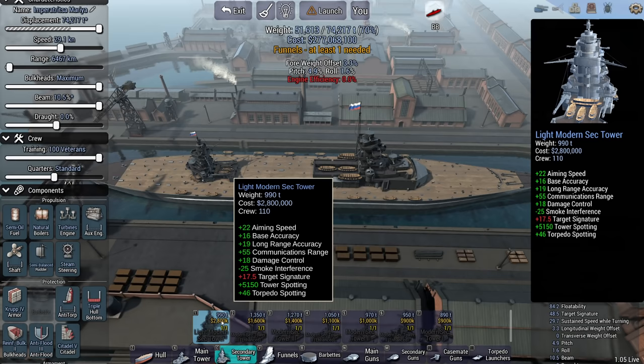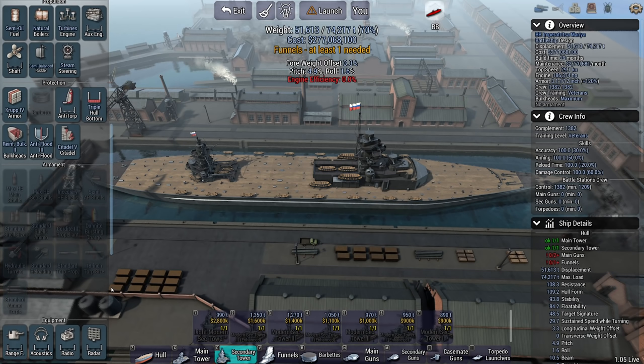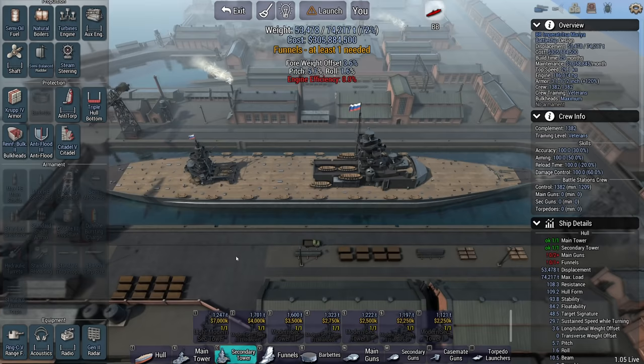Do I stay at range or not? I mean I don't get to control my ship, but I do have some impact on how my ship will perform — I can dictate what sort of weapons are on it, and I can build the whole ship. At the same time I need to make sure that the ship I'm designing can beat his. Choices, choices. Let's go with the coincidence rangefinder.